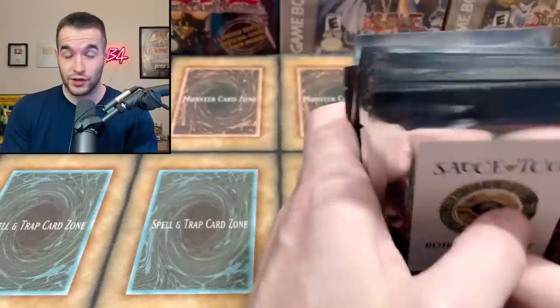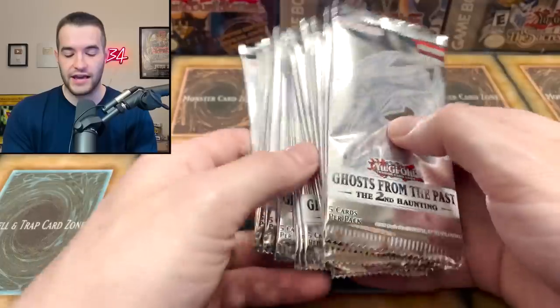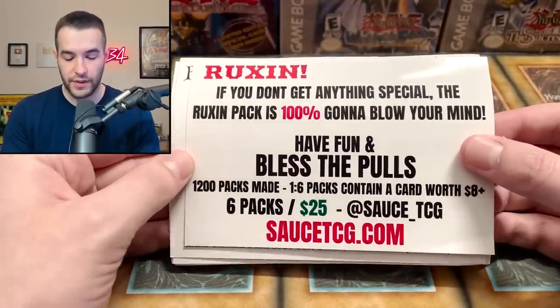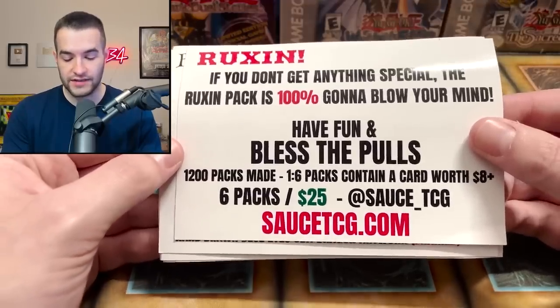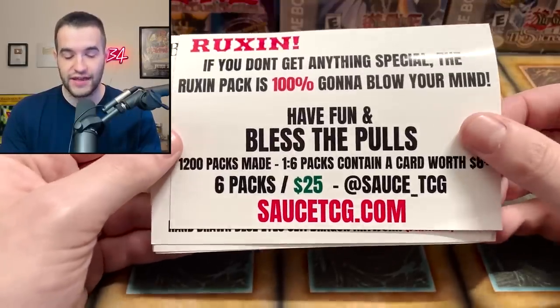There's a ghost in this pack, so be prepared — that's gonna be pretty epic. We will also be opening a display of Ghost from the Past 2. We have some notes from Sauce TCG: if you don't get anything special, the Ruxent pack is 100% gonna blow your mind. Have fun and bless the pulls. 1,200 packs made; one out of six packs contains a card worth $8 plus. Six packs for $25 at Sauce TCG on Instagram.